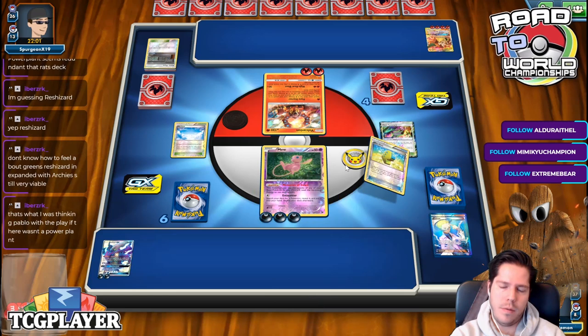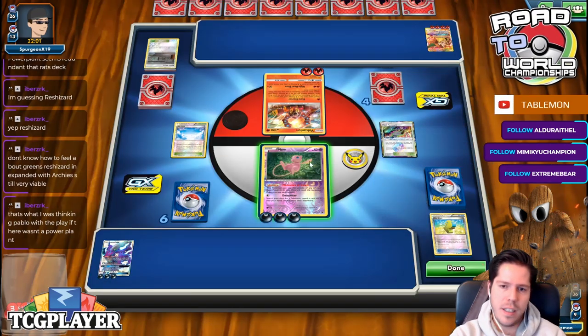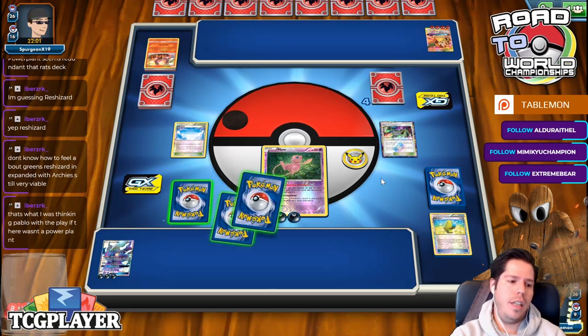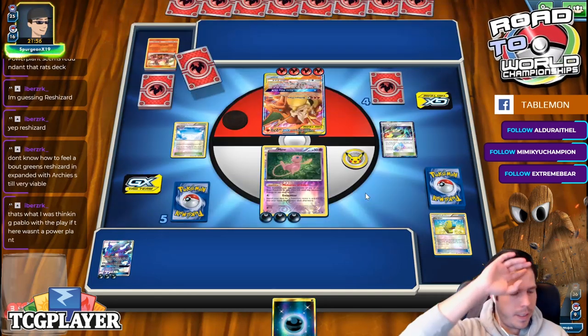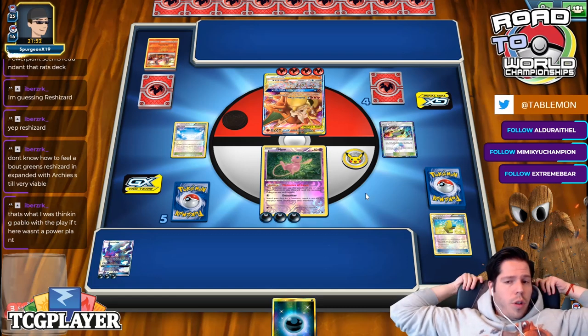I guess that works, kind of — we'll get a prize. Between our prize and our top deck, if we can find a Hypnotoxic Laser, we're still absolutely in it. That is not a useful prize card. There's a backup Reshizard, I guess.